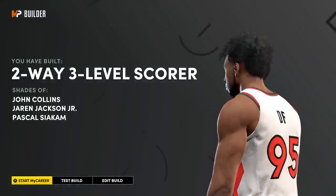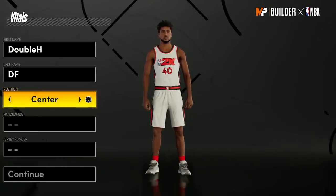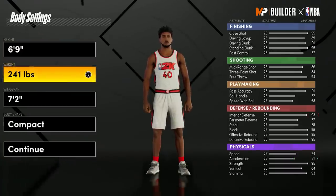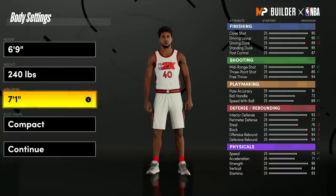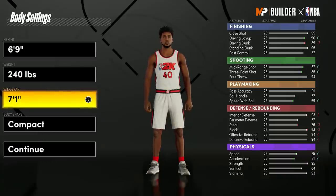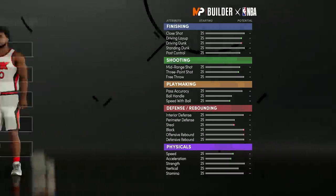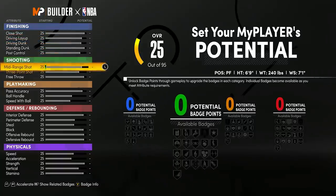Let's get into Build Number Two. This one is also 6'9" but 240 pounds — not minimum weight. We're going with a 7'1" wingspan. Note that maxing the wingspan hurts the three-pointer a bit, so if you want max wingspan that's the next build. We'll go with the built body shape. This build isn't going to have a lot of finishing badges but it's going to have a lot of shooting, a lot of defense, and a decent amount of playmaking — it's going to rely more on raw stats than badges for finishing.